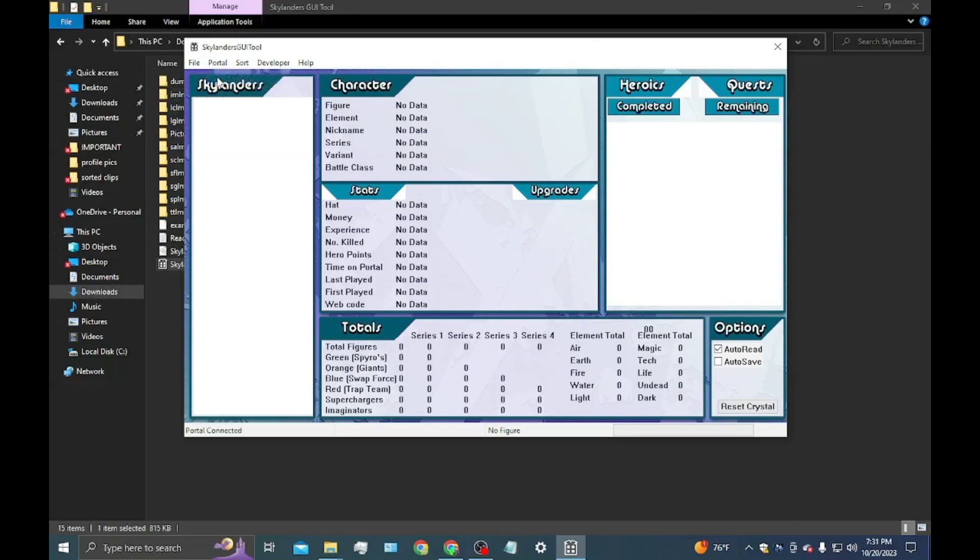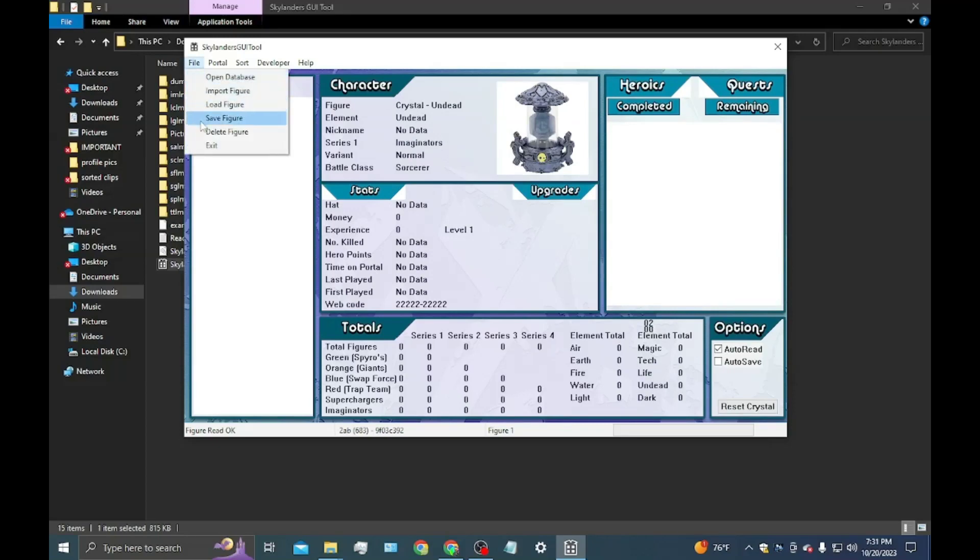You can hit portal and connect. Put your figure on — there you go. So what you're going to do: go to file up here in the corner, hit save figure. Now you're going to hit reset crystal, go to portal, then write. Then you're going to go to read figure, and it should say no data.